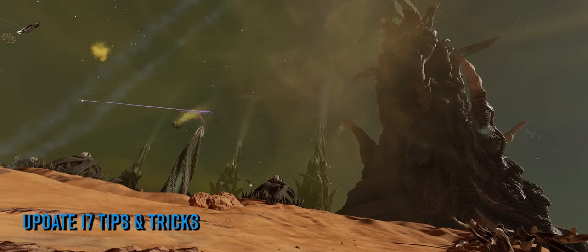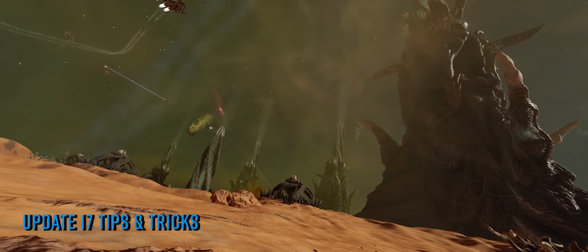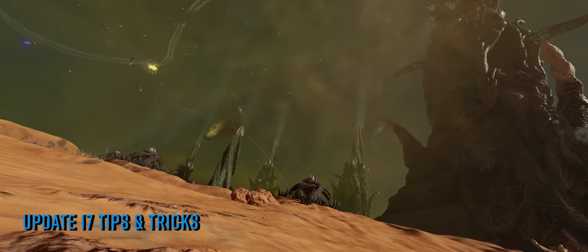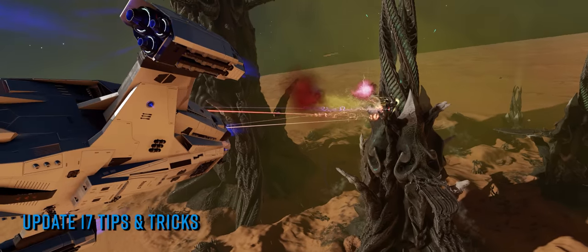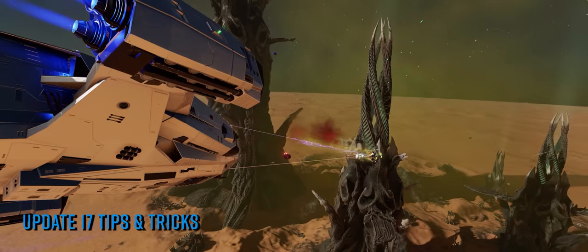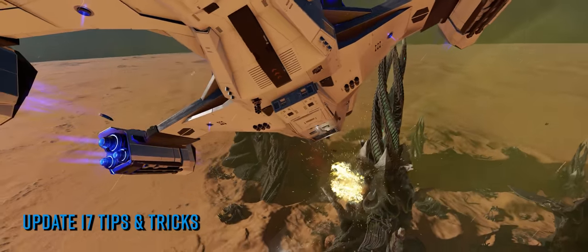On the spire structure itself you'll find 4 nerve clusters. These can be shocked using your energy transfer tool's discharge mode. When you do this they will turn orange for a short time — get all 4 turned orange and a hybrid compound bin will open up and dispense a new on-foot gatherable material called spire refinery compound.